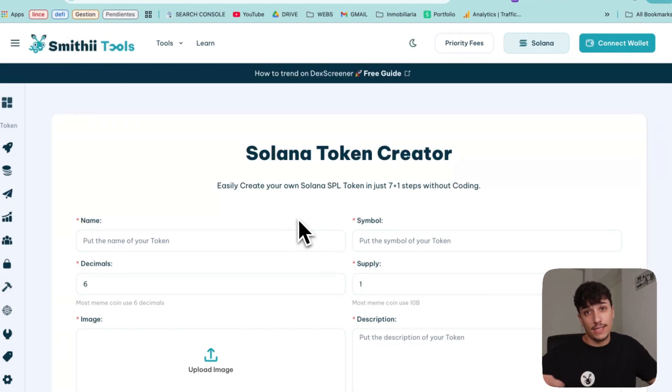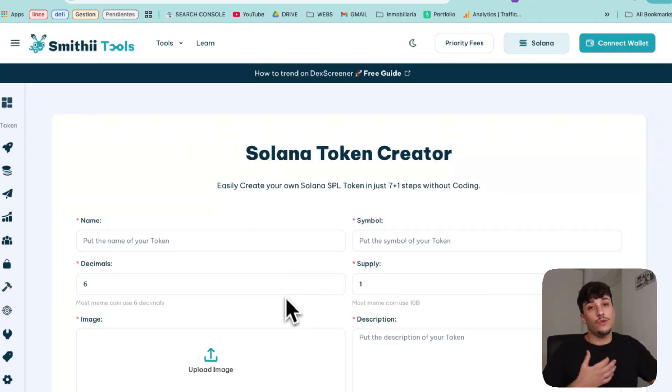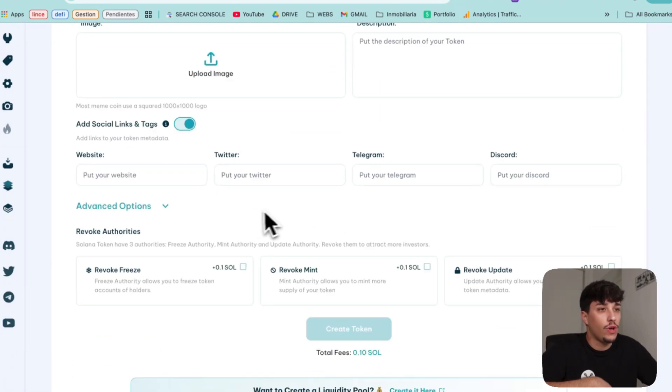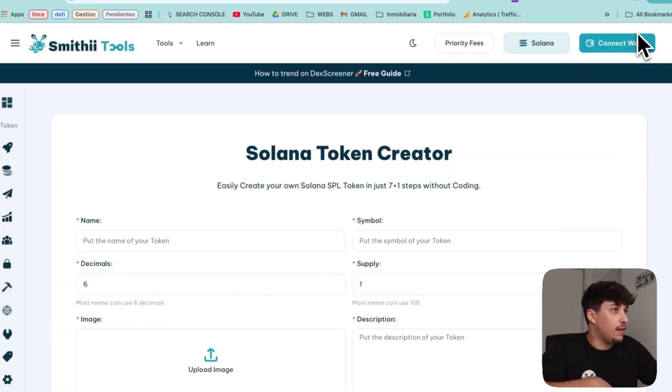There are other ways like bundling, buying in the market, etc., that you can use to take more profits. Anyway, today I'm going to show you how to create a meme coin. For creating a meme coin, we are going to use Solana Token Creator — it's really simple, and we have different options that are really useful for us. Let's start directly with the process.